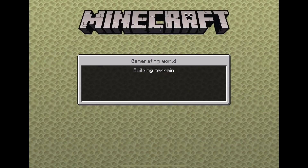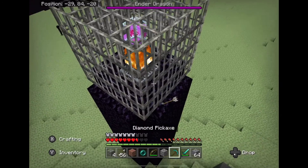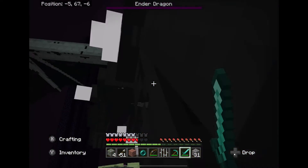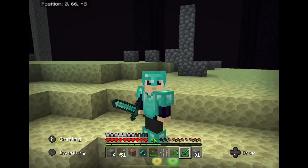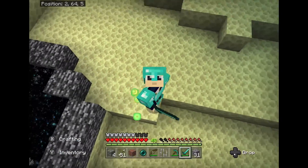Follow the Eyes of Ender into an End Portal. Step twenty-five: build up onto the End island. Step twenty-six: destroy the End Crystals. Step twenty-seven: beat the dragon. Step twenty-eight: collect all the enchantment levels. Step twenty-nine: enter the portal. Step thirty: you beat the game — have fun!